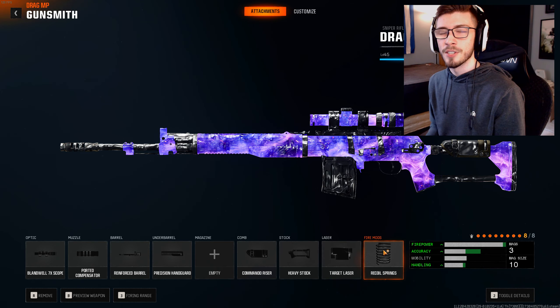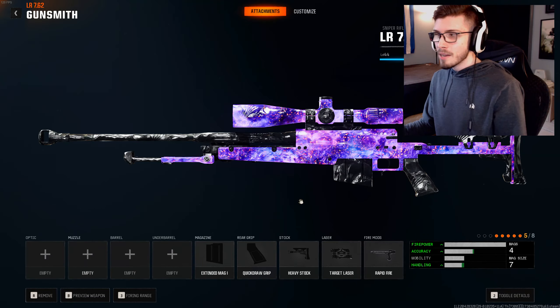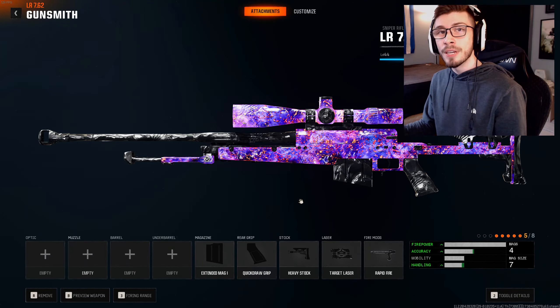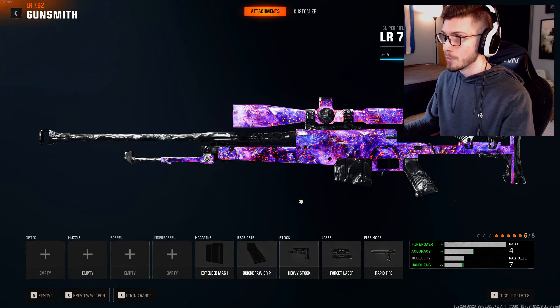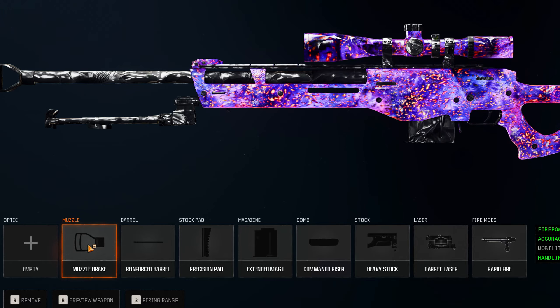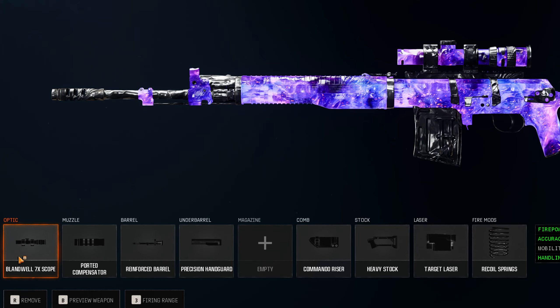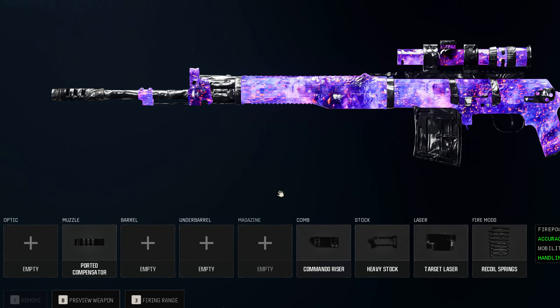For some of the attachments across all of the snipers, you've probably noticed similarities in what I like to run. Because I run Perk Greed, I'm only going to have five attachments on my main sniper build. On the LR762, it's these five attachments. On the LW3, I take off the Muzzle Brake, Reinforced Barrel, and the Precision Pad. And on the SVD, I take off the Scope, Reinforced Barrel, and Precision Hand Guard.